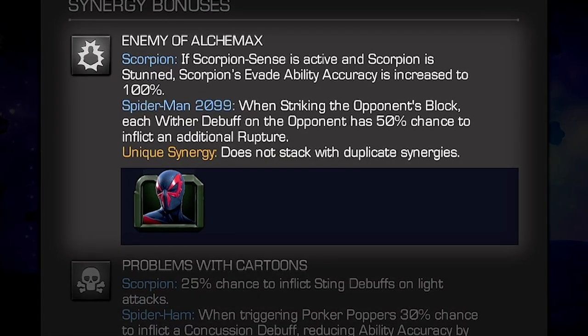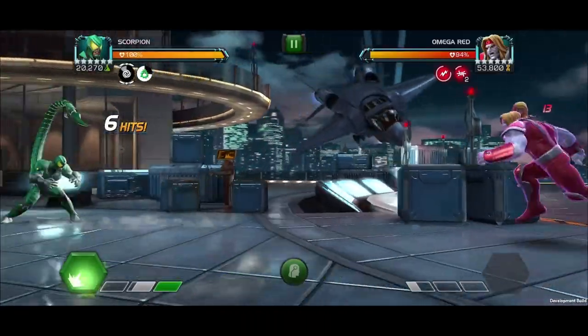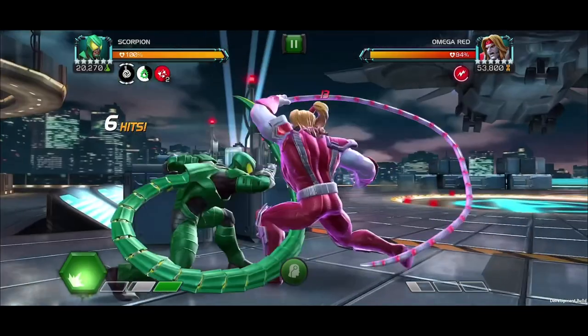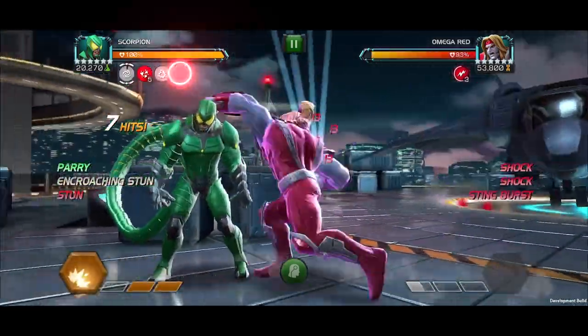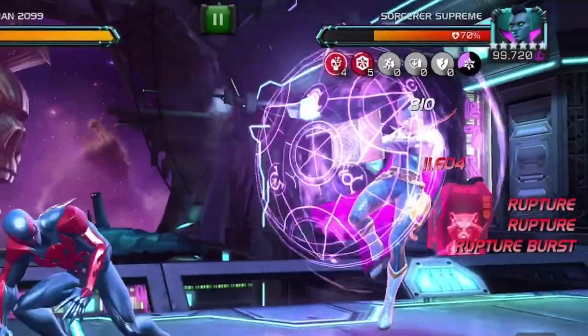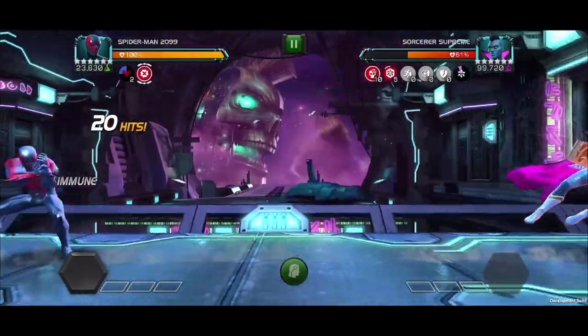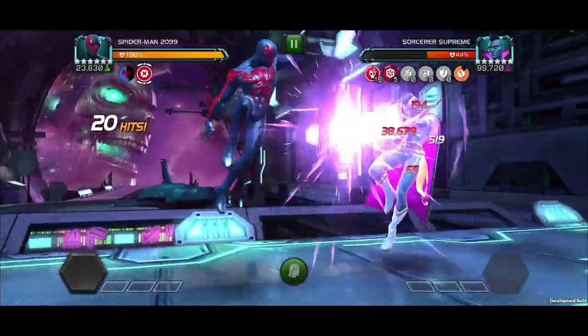Enemy of Alchemax: With Spider-Man 2099 on the team, Scorpion's evade ability accuracy is increased by 100% if he's stunned while Scorpion Sense is active. With Spider-Man 2099, when striking the opponent's block, each Wither Debuff on the opponent has a 50% chance to inflict an additional Rupture.